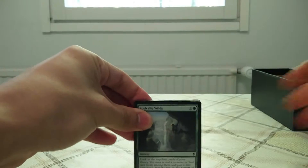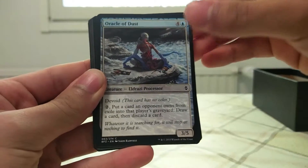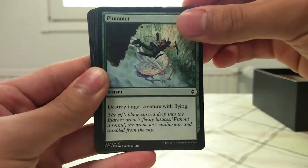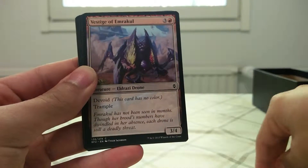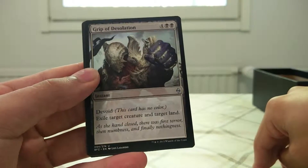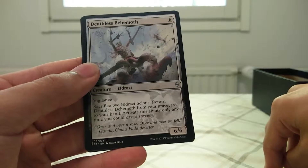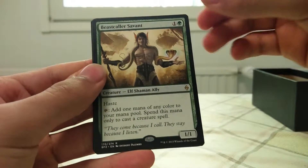Last booster. Nettle Drone. Fortified Rampart. Vestige of Emrakul. Warrior Griffin. Walakut Predator. Shadow Glider. Grip of Desolation. Deathless Behemoth. Coastal Discovery. And another Beast Caller Savant.